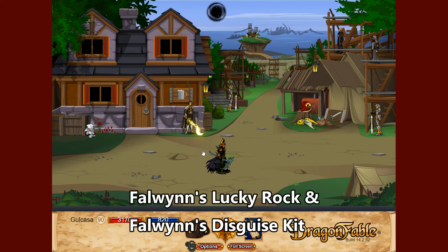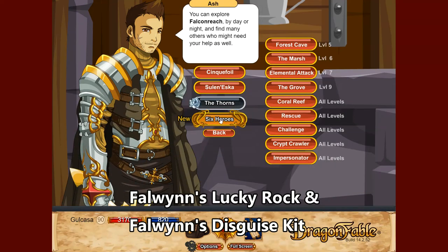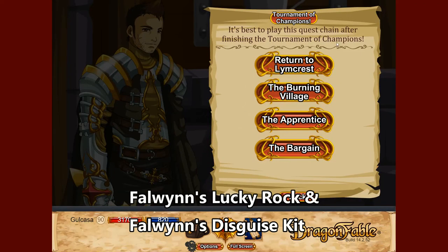For bracers there are a few options available, though most are fairly difficult to obtain. There is one available for non-DA holders: by talking to Ash and being far enough ahead on the main quest, you can do the Return to Limcrest quest and the Apprentice quest. Return to Limcrest rewards Falwind's Lucky Rock, which adds plus 2 to your luck stat. The Apprentice quest rewards Falwind's Disguise Kit, which adds plus 2 to your charisma.